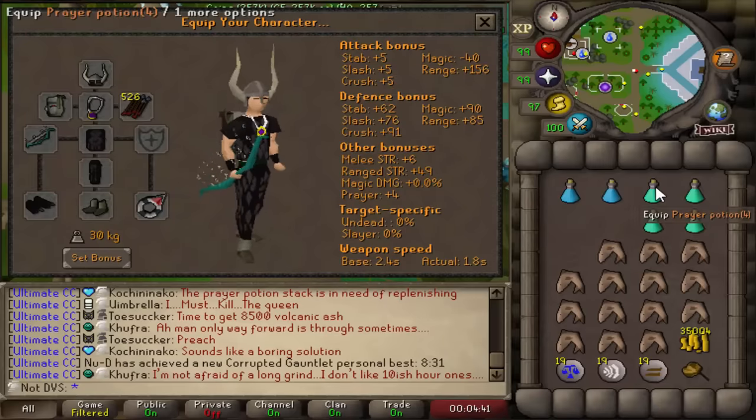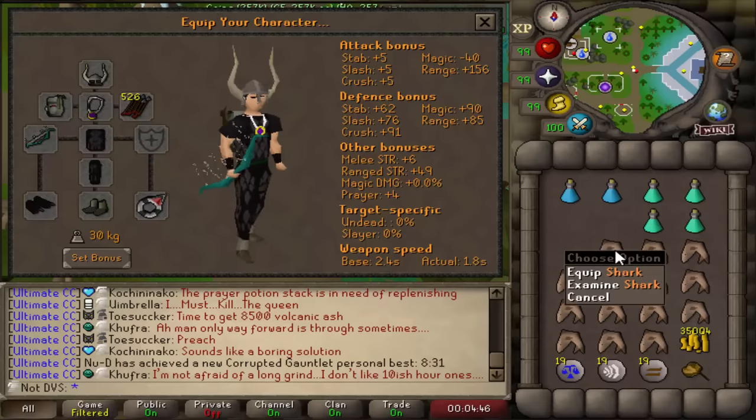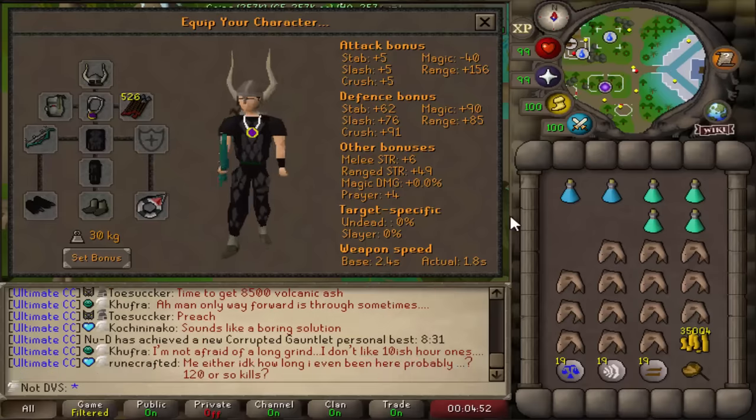I'm going to start off bringing two ranging potions and four pray potions. I might have to bring more depending how it goes. I'm also filling my inventory with decent food — I'm going to be going with sharks. I'll get it set up and see you guys over there.